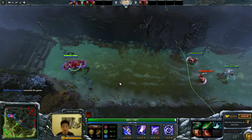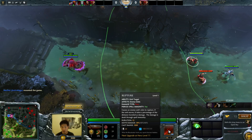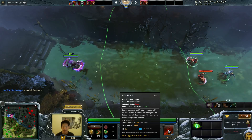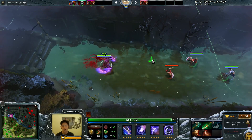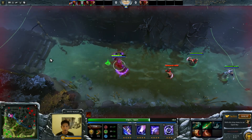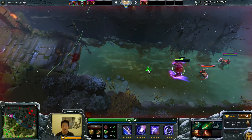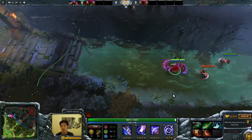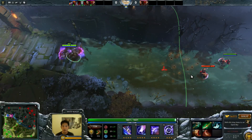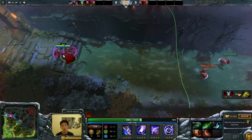The mechanics of Bloodseeker's Rupture — which is not stated in his tooltip or advanced tooltip — are pretty much this: if you move, you take damage. As you can see, I'm moving, I blink, I still take damage. I use my blink dagger — this green thing is actually 1200 range — and I still take damage if I blink while ruptured.